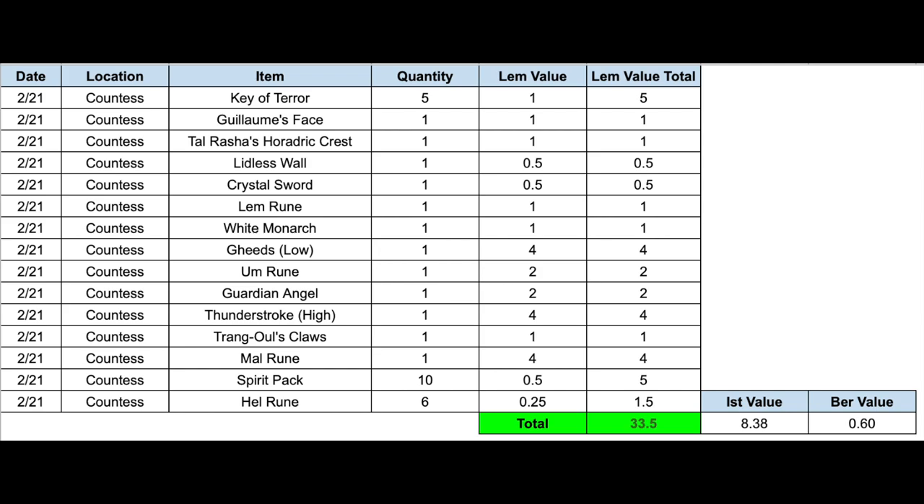I do like spreadsheets, so overall this is what I found and I did the total value of each item. On the bottom I also found Resist Spirit packs and a Hell rune, which are very valuable when everyone's trying to reroll Spirits. Those are the approximate values I've been able to trade these for — overall about 8 Ists of value and about 0.6 Ber runes of value.